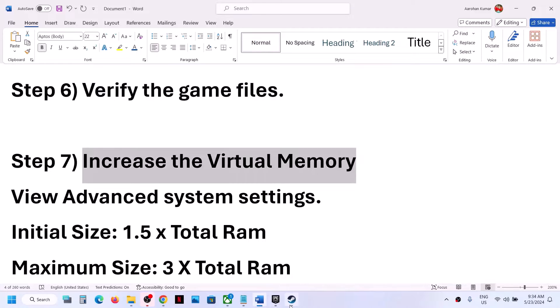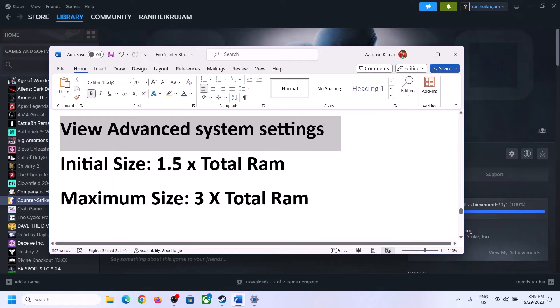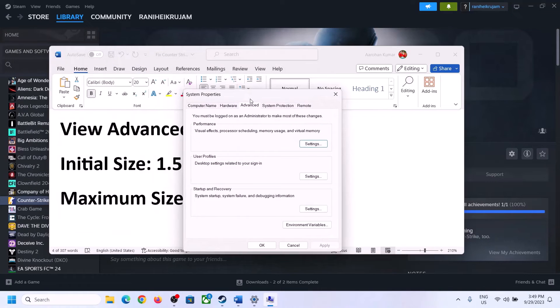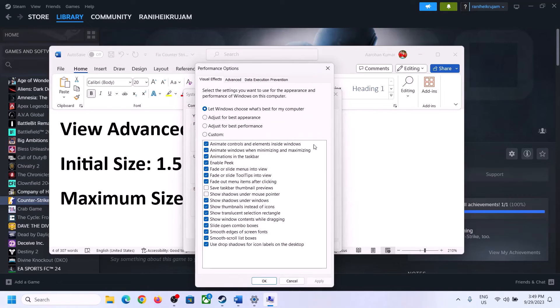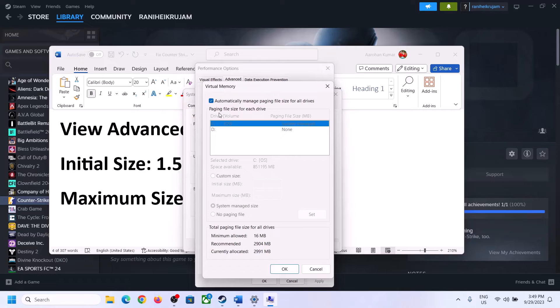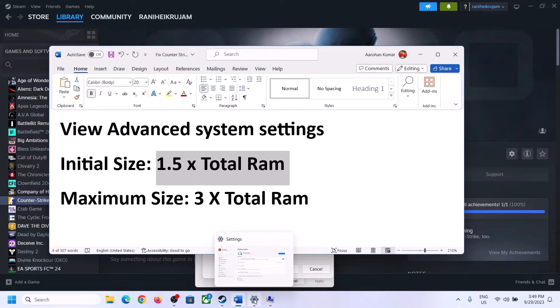The next step is to increase the virtual memory. Type View Advanced System Settings in the Windows search box and click on it. Click the first Settings button, go to the Advanced tab, and click Change. Uncheck the box that says Automatically Manage Paging File Size for All Drives, then select the drive where the game is installed. Put a check on Custom Size.